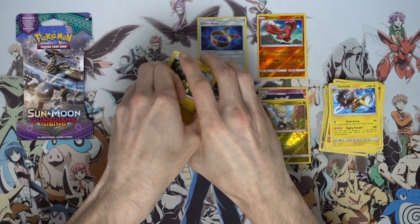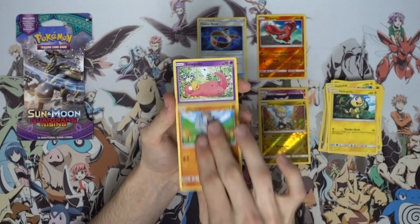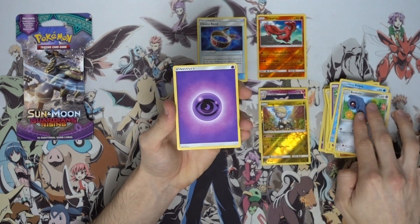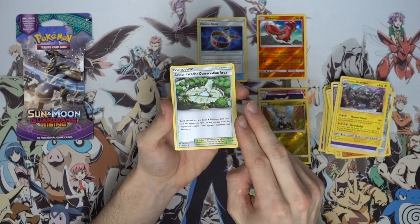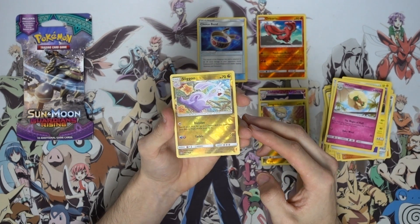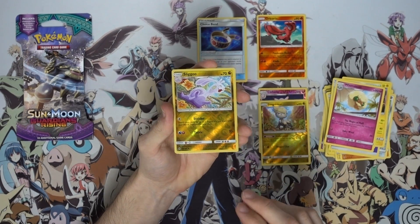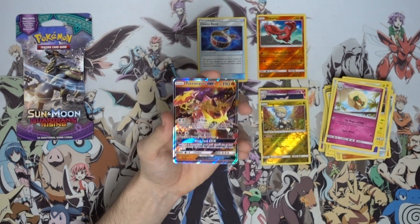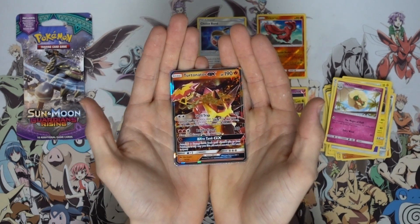Can it come through? Come on — midnight form Lycanroc! So we've got a Helioptile, a Machop, a Slowpoke, an Alolan Vulpix, a Beldam, a psychic energy, an Alolan Graveler, the Paradise Conservation Area, Whimsicott, and Sligoo to fit the little Dragon-type reverse holo trend we've got going. And come on, can we do it? YES! A Turtonator GX! It came through again — that is insane!